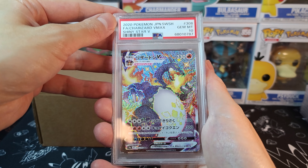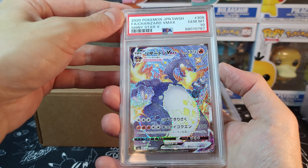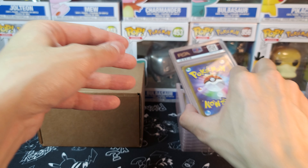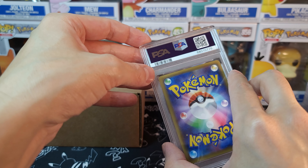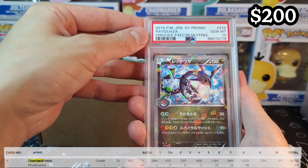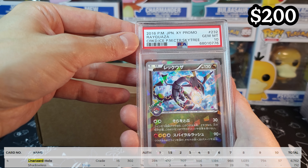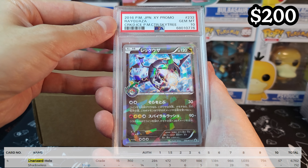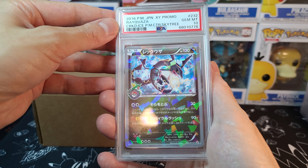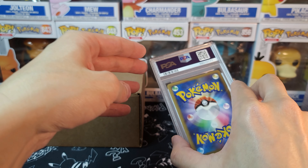We got another 10 on my Shiny Star V Charizard VMAX. Beauty looking one. I bought these directly from Japan and they've turned out pretty well so far. We got another Shiny Rayquaza at PSA 10 — this was a promo. Really sweet looking one — look at that holo pattern, it's like dragon scales. PSA 10 for the victory.